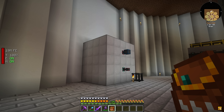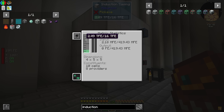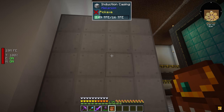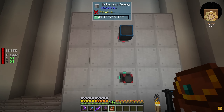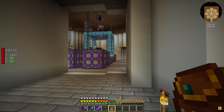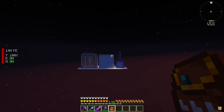Each induction provider outputs 50 million FE per tick, not 100 million like I was thinking, so we had to make a few more. We now have a total of eight providers in there, and I filled the empty space with extra cells. We can hold 16 TFE and currently have 2.18 TFE — which was nearly full before — so we have quite a bit of space. I extended the front out by one full block, putting in another 3x3 of providers and storage cells.